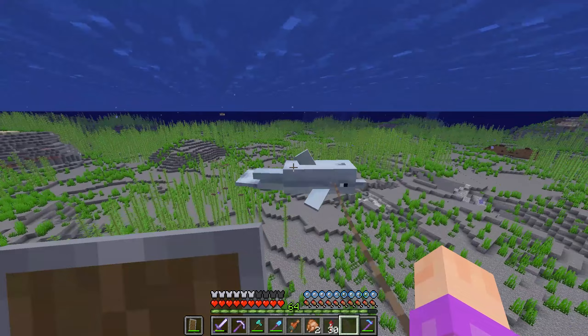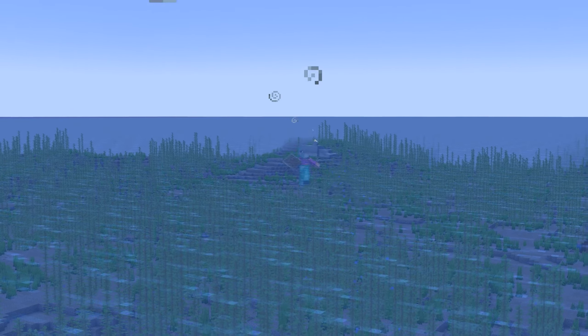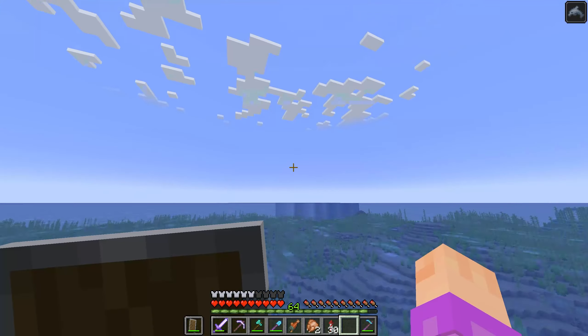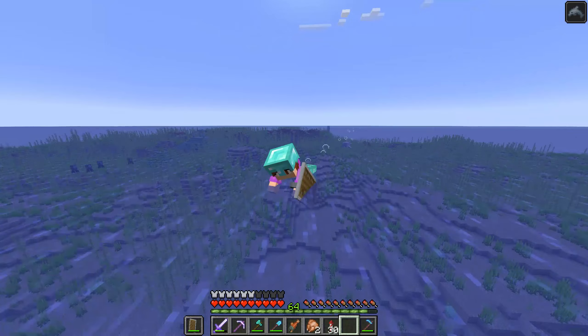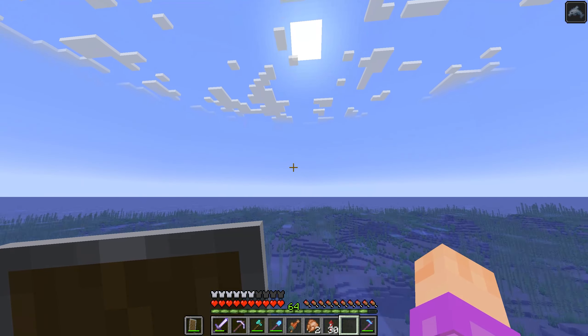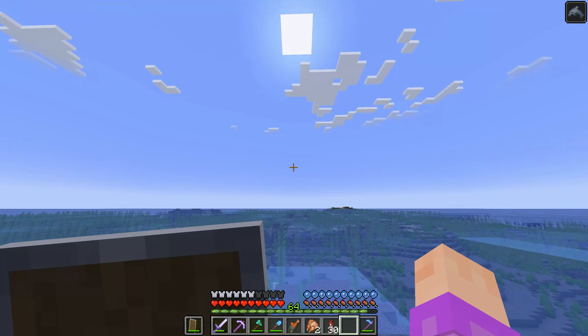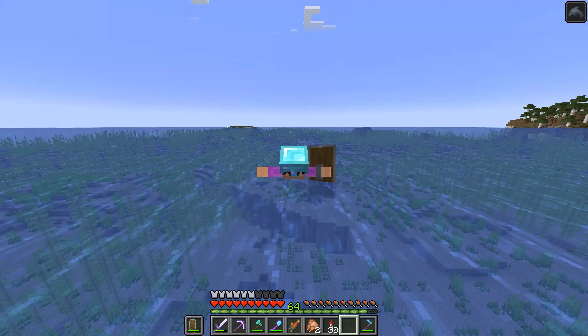And with all four items collected, now let's see how fast we really move in the water. Three, two, one — oh my gosh! Different sources say that this is either 36 blocks per second or 48. But either way, this is insane. This genuinely feels like the fastest way to travel in the game — look at the clouds whizzing by. Now, if my numbers are correct, I have to do this for the next seven and a half hours.